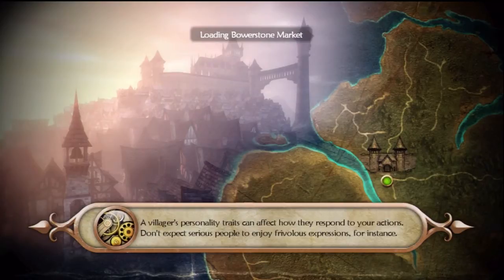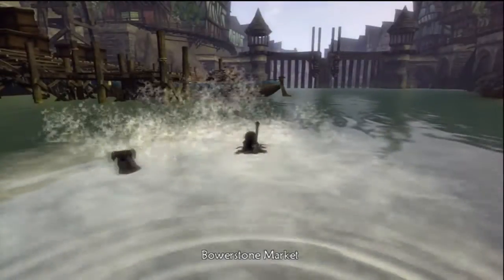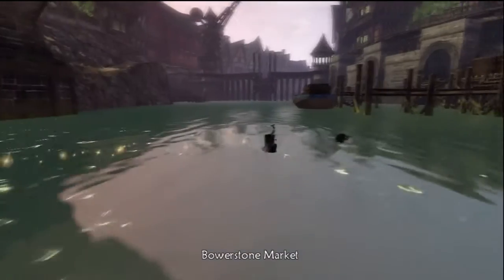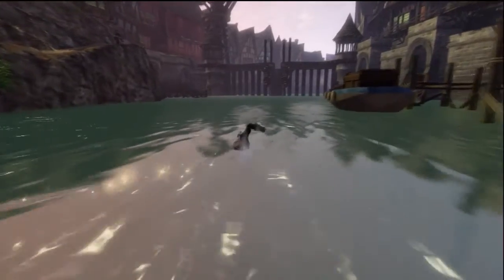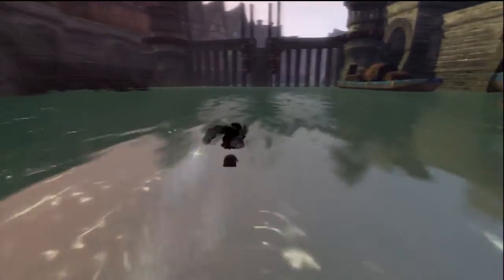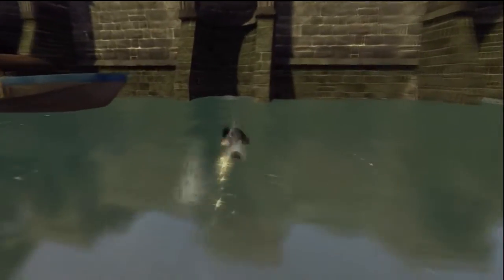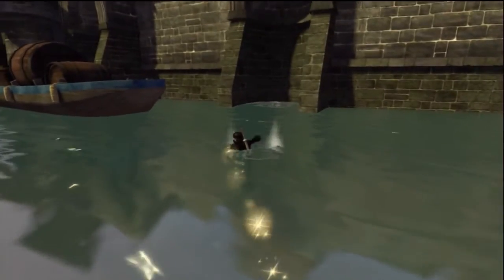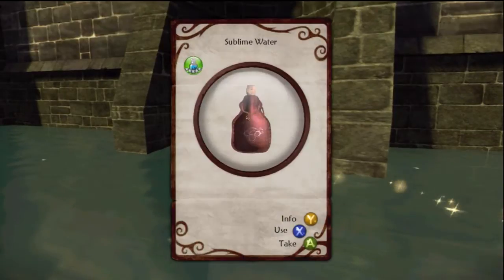Try to explore as much of the town as I can before I go to the actual market. That sounded really weird. I'm sure that's the only thing in the water — or not. There's two things — one over there and one over here. Of course I'll dive, I might get something good. Sublime water. Wow, that's really good. It's a five star.